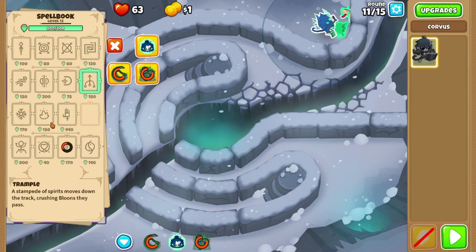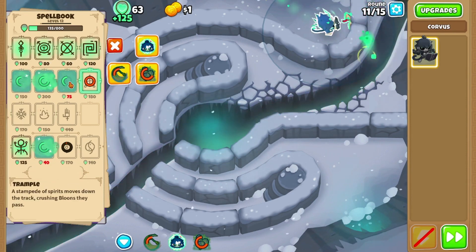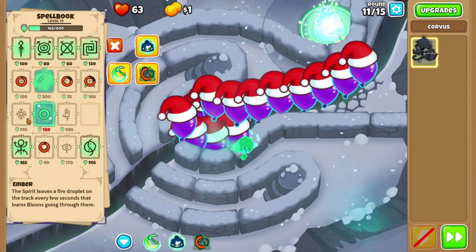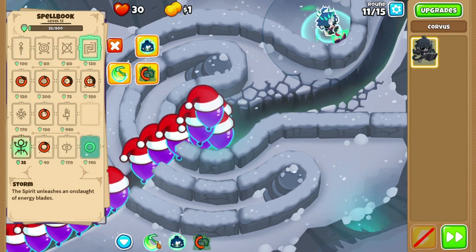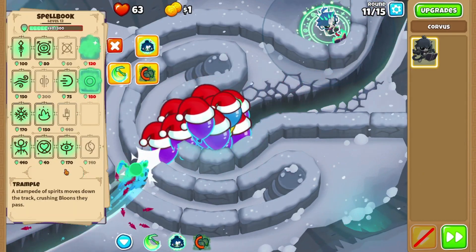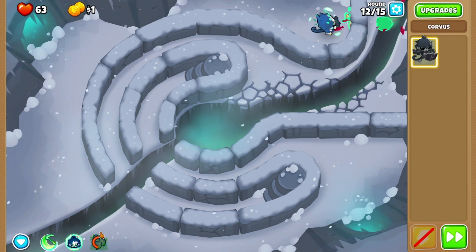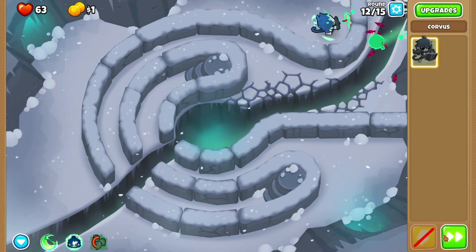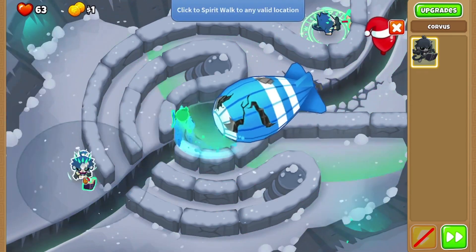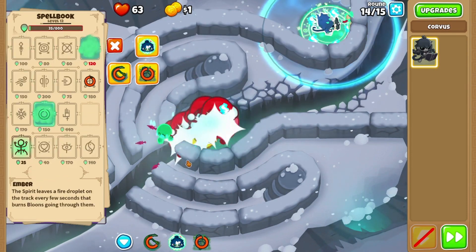Whoa, what was that? Is that — I think that's the trample! Wow, that's cool. Cast, cast — come on. We also want to use the trample — yes! This is so cool. It's hard to remember which spells do which, but this is just Ninja Kiwi being amazing. I love this, it's incredible. Okay, I'll use trample and then that and that.